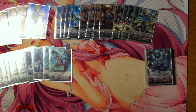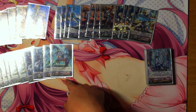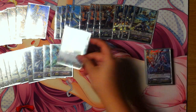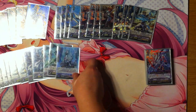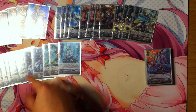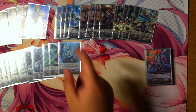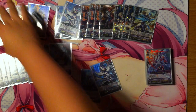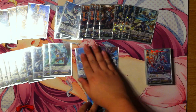Two of - I think it's Rune something Eagle. Basically when your Vanguard is in Legion and it boosts, it gains 4k, making it a 10k booster for Legions. One Glyngal Seeker, which is actually really good: when this card boosts Blaster Blade and the attack hits, you may send one card from hand to the bottom of your deck, draw a card, and unflip one damage.